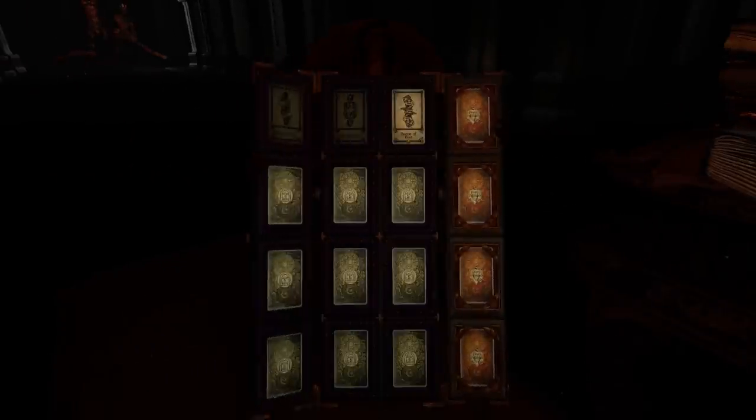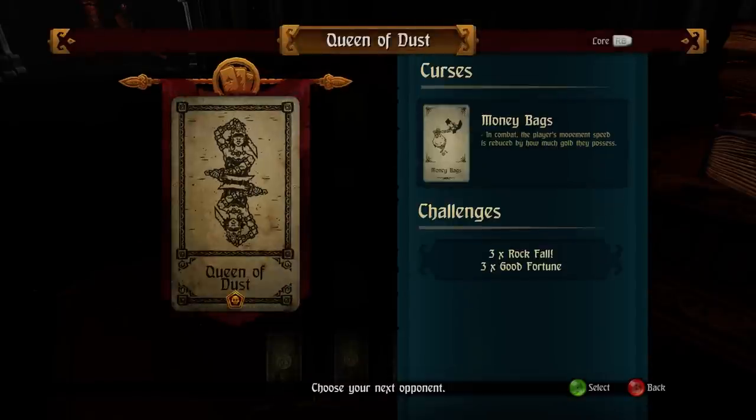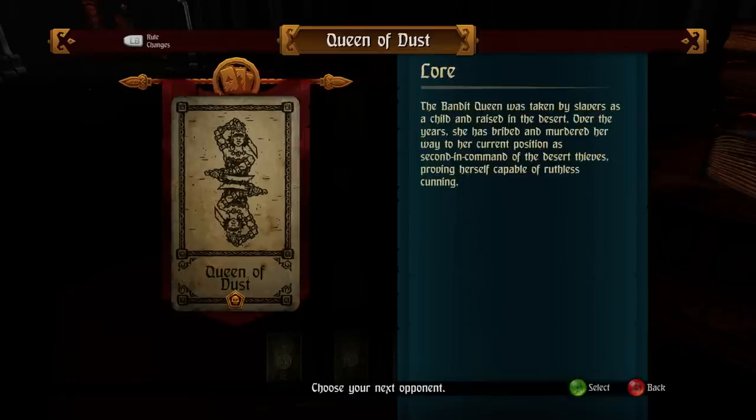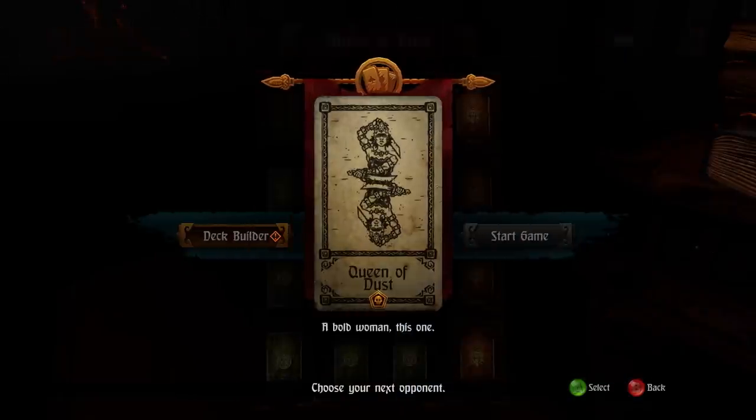Story mode. These are the bosses that I have already defeated. This is a tutorial and this was the very first level boss. This is the next boss we're going to have to defeat — the Queen of Dust. In combat, the player's movement speed is reduced by how much gold they possess, so if we have a lot of money, we just move slower while fighting her. The Bandit Queen was taken by slavers as a child and raised in the desert. Over the years, she has bribed and murdered her way to her current position as second in command of the desert thieves.